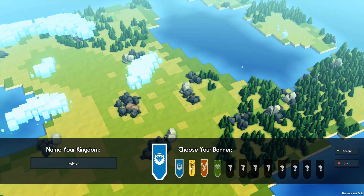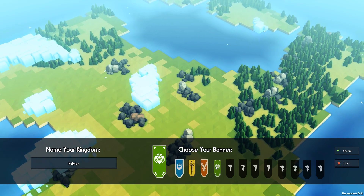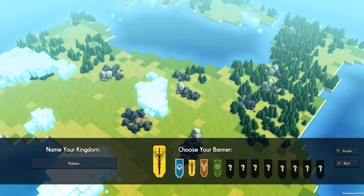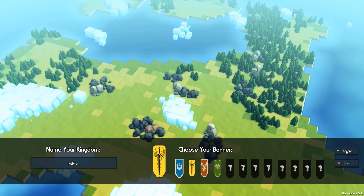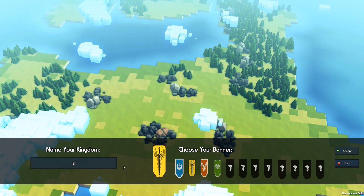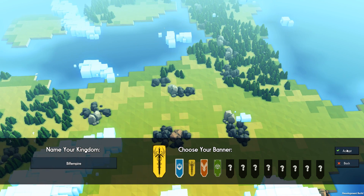This is our land. We can choose — we're going to be the lions, the swords, the eagles or the D20. This looks a bit like a monkey, doesn't it? Let's go for this one. We'll accept this one, name our kingdom the Biff Empire, and let's accept. The game will load up.